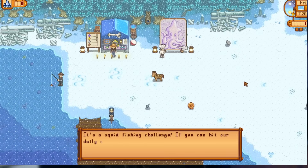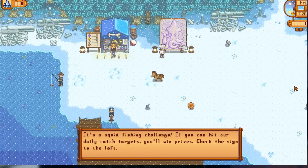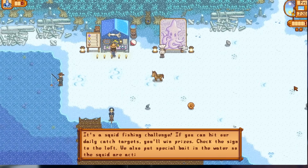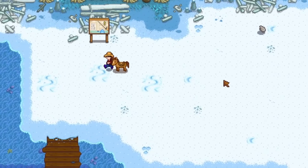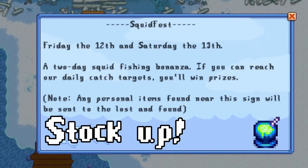Squid Fest takes place on the 12th and 13th of December from 6:10 a.m. until 2 o'clock in the morning, so you have all of that time to catch as many squid as you can, and based on how many you catch you can collect certain prizes. Unlike most other festivals in the game, you won't receive a letter in the mail to tell you about it, but a sign will appear on the beach in the days leading up to the festival to remind you that it's time to start stocking up on foods with fishing buffs, bait, and tackle.